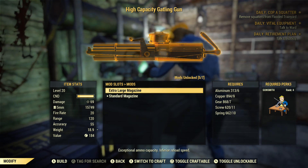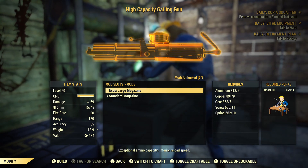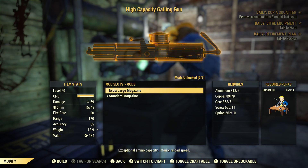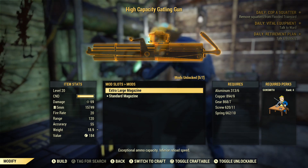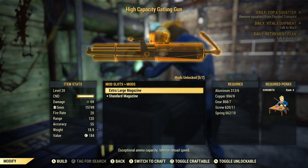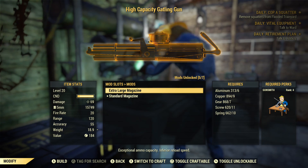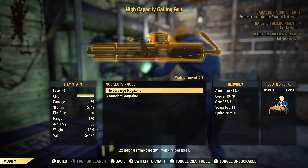The extra large magazine is also special - you can't buy the plan. You can buy the mod itself, but you cannot buy the plan. The only way to get the plan is by crafting a lot of Gatling guns and scrapping them. You can obtain six out of seven mods for this gun by scrapping the gun itself. Only the extra large magazine is different - you can buy the mod, but you have to scrap enough Gatling guns until it gives you the plan.